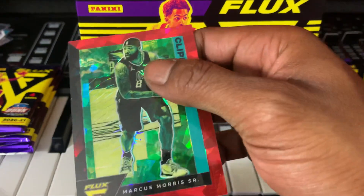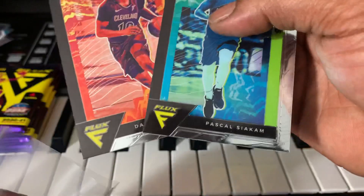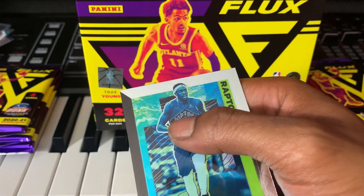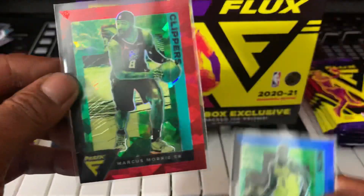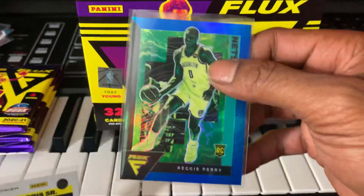I'm going to sleeve every one of these — base cards and rookies. These are some nice cards. Check out the red cracked ice! It's not numbered blue, not numbered either.